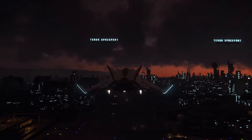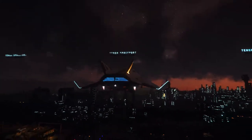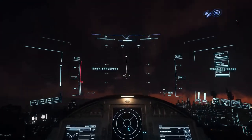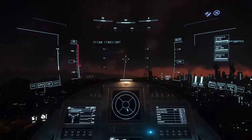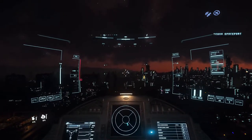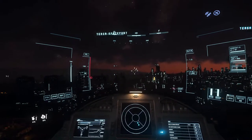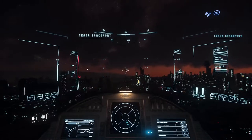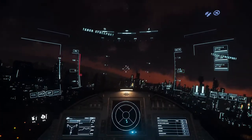You can now press N to raise your landing gear. Then use the mouse to look around and move the ship. Press W to go forward, A to go left, D to go right, and S to go back. You can also use Q and E to tilt the ship.